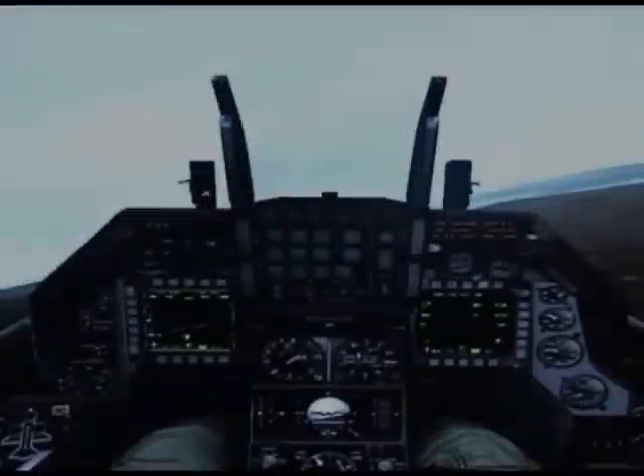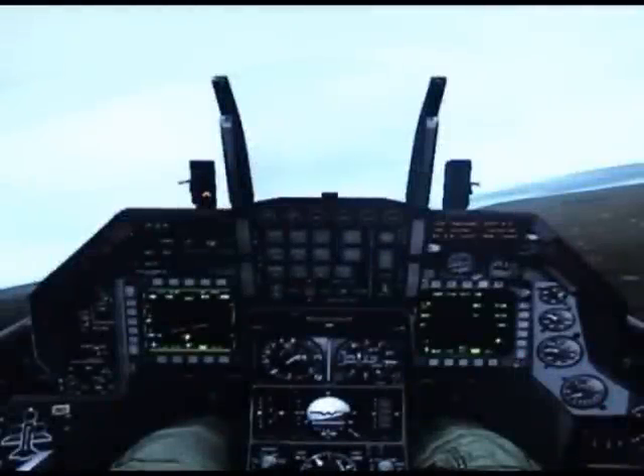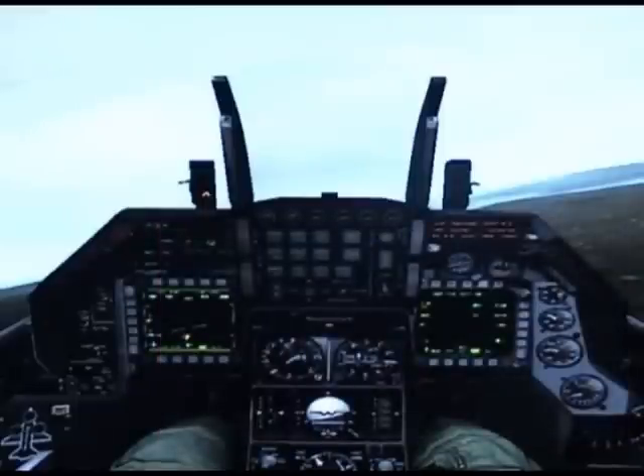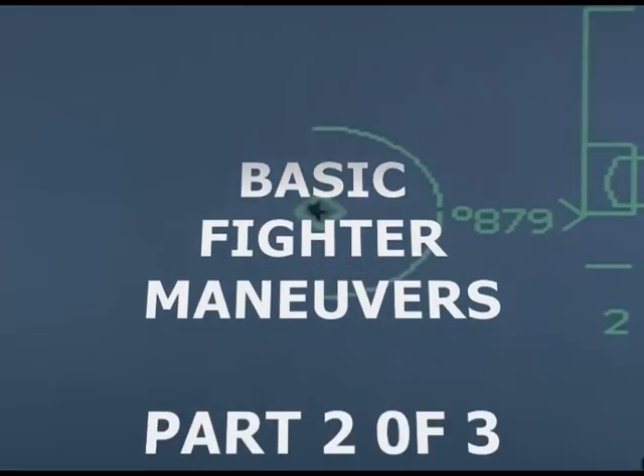Now let's talk about head-on basic fighter maneuver — this maneuver is called the slice maneuver. In head-on BFM, we're going to do the slice maneuver: go up to the left or to the right, and hopefully you'll end up behind the guy at his six o'clock, becoming offensive, firing a missile, and destroying the target. Here we are again — the guy is in front of us. I already have it locked on and ready to go.